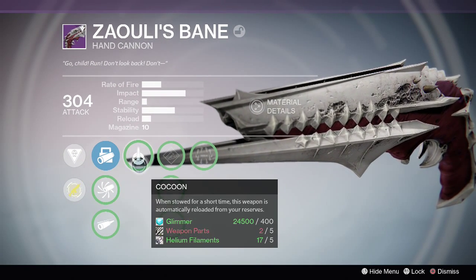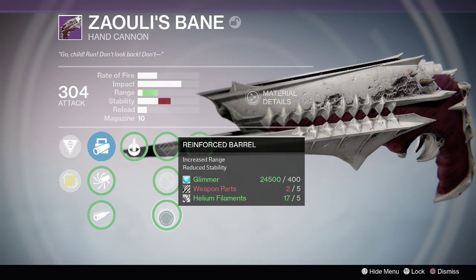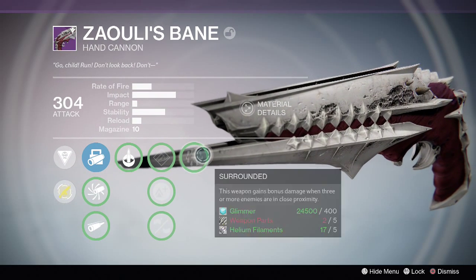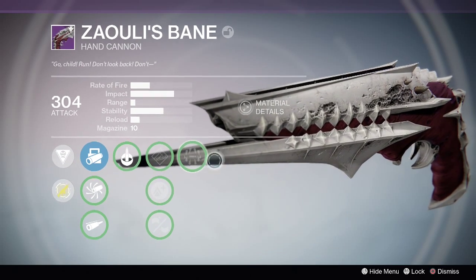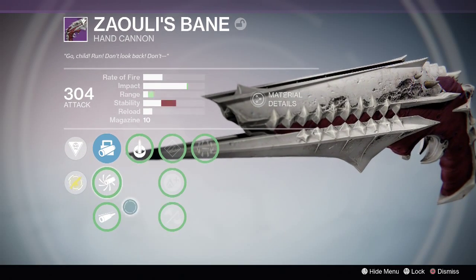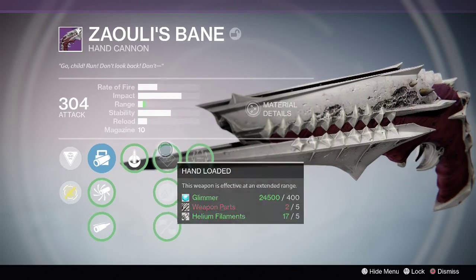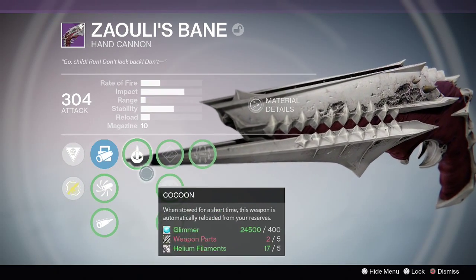It has Hand Loaded, Lightweight, and Reinforced Barrel. It also has Surrounded, which gives this weapon bonus damage when three or more enemies are in close proximity. I think that's the best perk on this hand cannon to be honest. I saw others too.